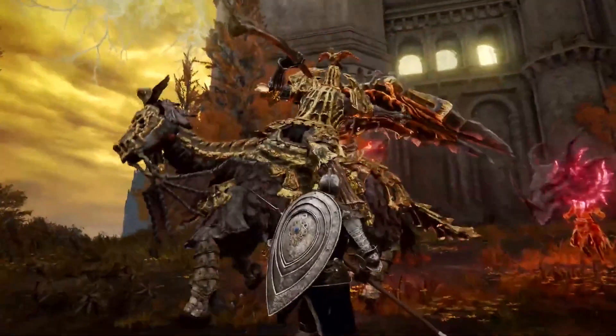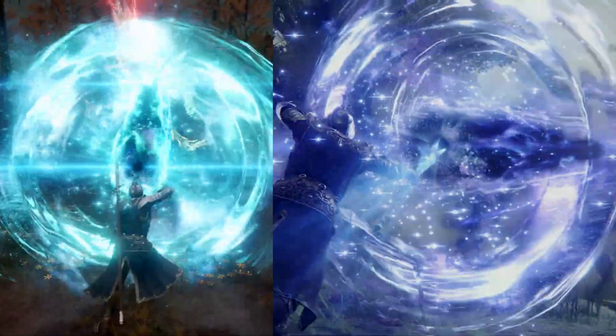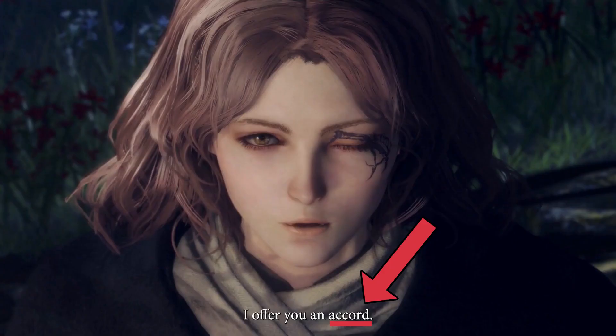A friendly player is using a Dragon Head Soul Stream, and it appears in different colors in different trailers.